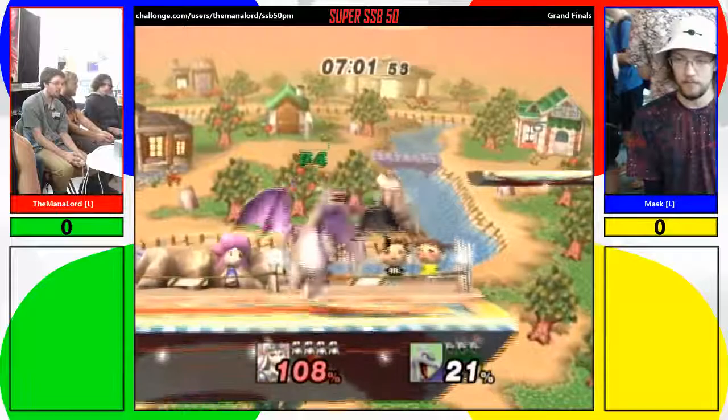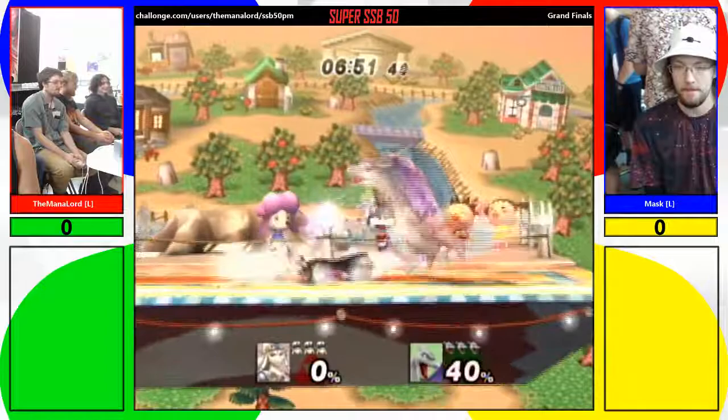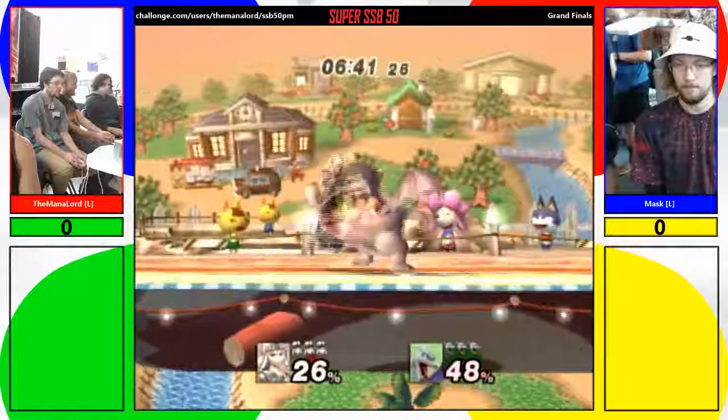Sometimes people will put the Din's Fire out there and call it back intentionally at a particular point to help edge guard — to cover the ledge — or just put it at the ledge. If they bump into the Din's Fire, you can set up a free combo or grab. That's pretty tight. And that's something they added to Project M — it wasn't in Brawl.